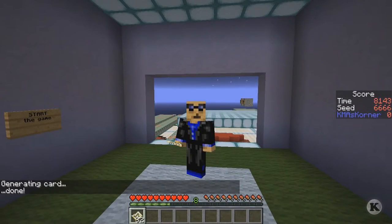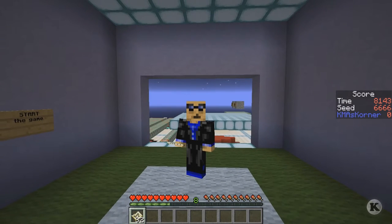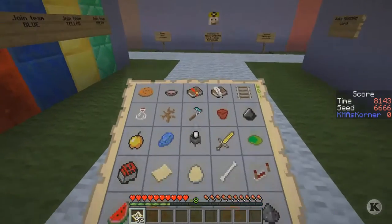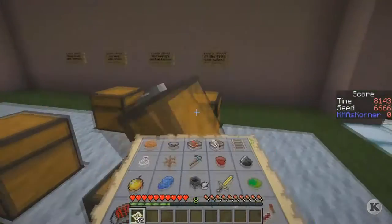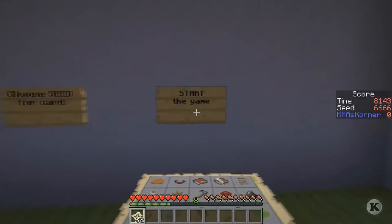Hey it's KMA, welcome to the corner. Today we're doing another bingo seed 6666, which will be a 25-minute challenge. Hopefully the buzzer will go off at 1500 seconds to stop. Let's take a quick look at the card - this is a blackout one, we'll try and get as many things as possible. The center is an enchanted book, so let's begin.